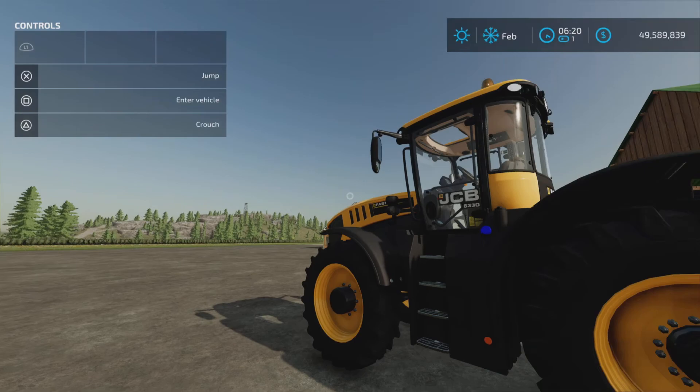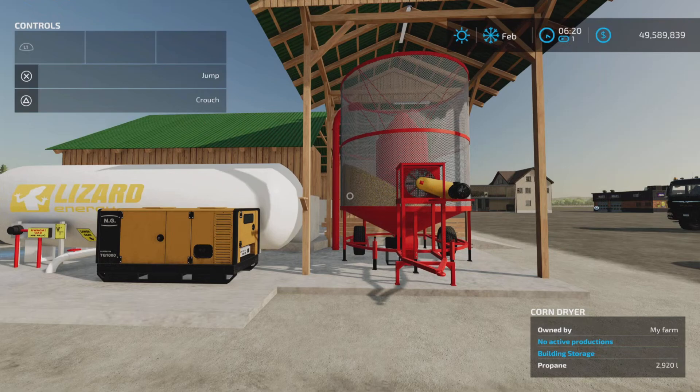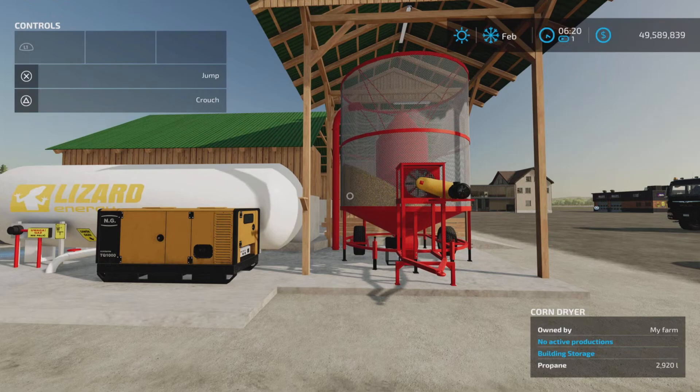Propane goes into the factory — and that's a very short, simple demonstration of how that works. That's the update to the Polish Corn Dryer add-on by JMZ, Shardy, and another modder, at 7.01 megabytes download on PS5 on Farming Simulator 22. Thank you all for watching — I'm Loony Farm Guy, and remember, it's only a game. Till next time, bye for now.